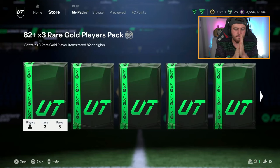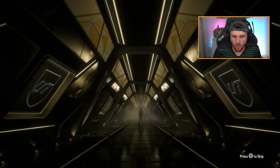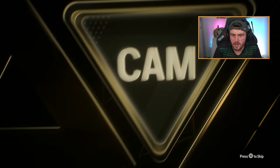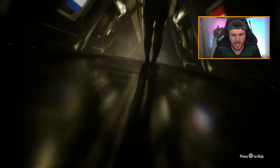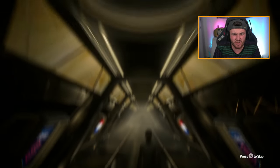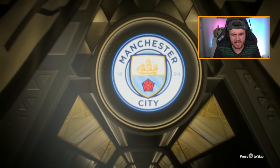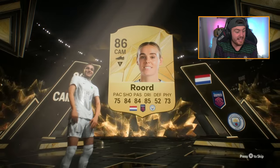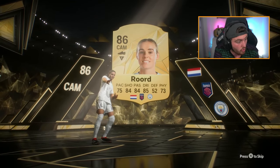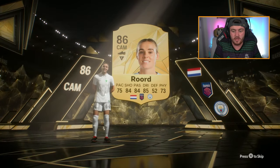We've got Dylan's pack next. Let's see what he's gonna get — walkout, let's go! Is that Roord? I think that is Roord. Is she 86 or 87 this year? 86. A decent dangler here would be nice as well, but we'll take Roord — Roord is absolutely solid. A walkout is appreciated, it's good fodder.